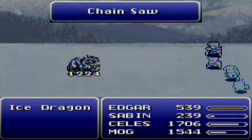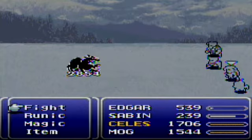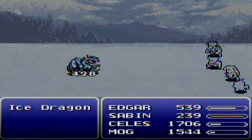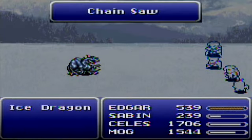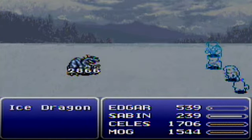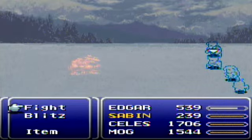He's probably going to die in one more turn so it's not even going to matter. Just die, you son of a bitch. I'm just going to use attacks — there's really no reason to use anything else. With Celes I could start using magic but I don't see a point; it's just a waste of MP. There you go. Victorious. One of eight dragons defeated.